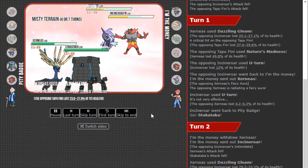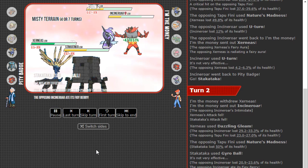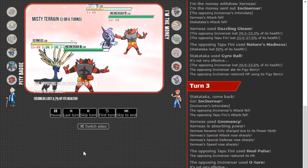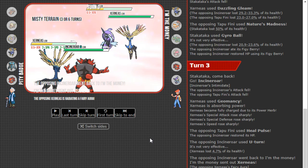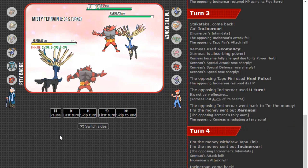So all I needed was chip damage — I'm trying to get a Stakataka win-game. If I can Geomancy, that's perfect late-game, but right now I don't need to Geomancy in front of a potential Haze or Roar. The critical hit on Fini kind of threw me off — so I see the U-turn, which makes a lot of sense because Stakataka was just a good play overall. Never let Xerneas set up — I'm able to get chip, Gleam, and Gyro Ball pressure. Nature's Madness comes down to Stakataka, which is fine. I'd rather Stakataka take a bit more damage than Xerneas getting a Geomancy boost immediately.